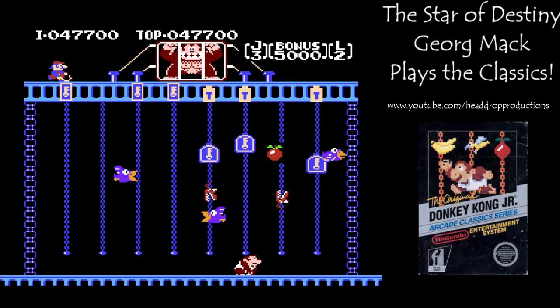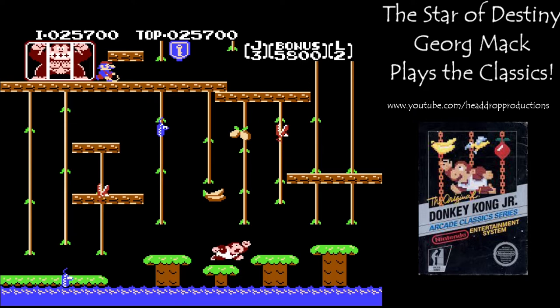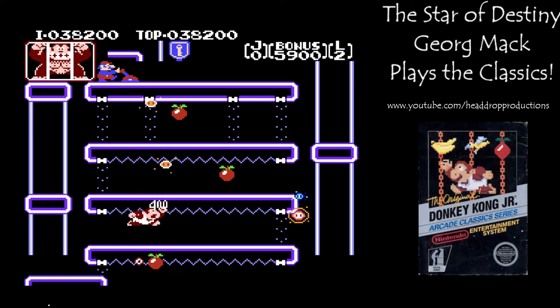The overall feel of the game is very reminiscent of Donkey Kong. You start on the bottom left of the stage and need to get to the top and move to the next round. Instead of only having three rounds per loop as in Donkey Kong, there are four rounds before freeing Jr.'s pop. DK Jr. can jump, climb vines, ropes, chains, and drop fruit on enemies.